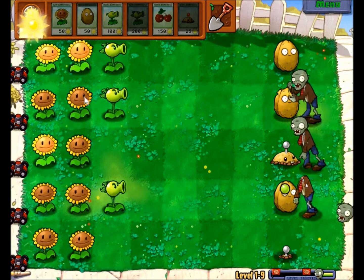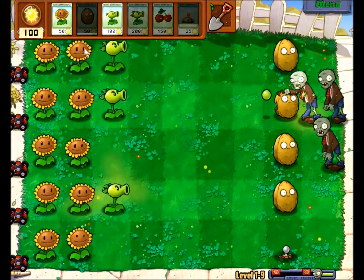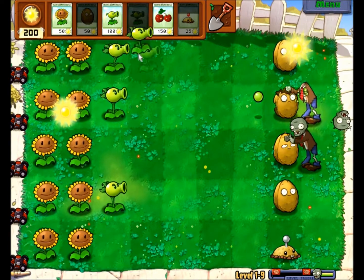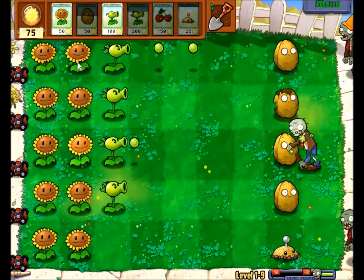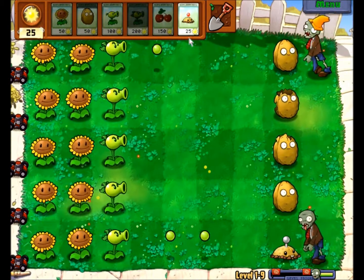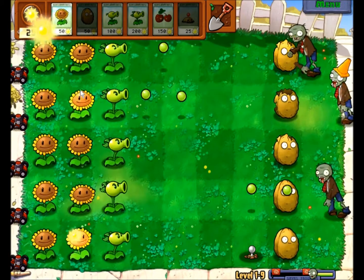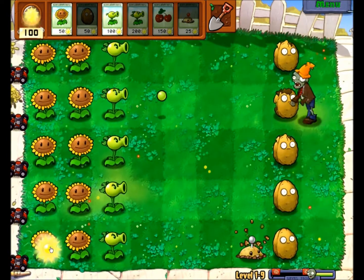He was coming too close so I just blew him up. I'm trying to get one Snow Pea shooter in each lane, and then two of the regular Peashooters. I'm also trying to block off each of the rows with either a mine or a walnut - I would prefer walnuts, because they hold off an entire horde of zombies, whereas the mines only blow up one zombie.